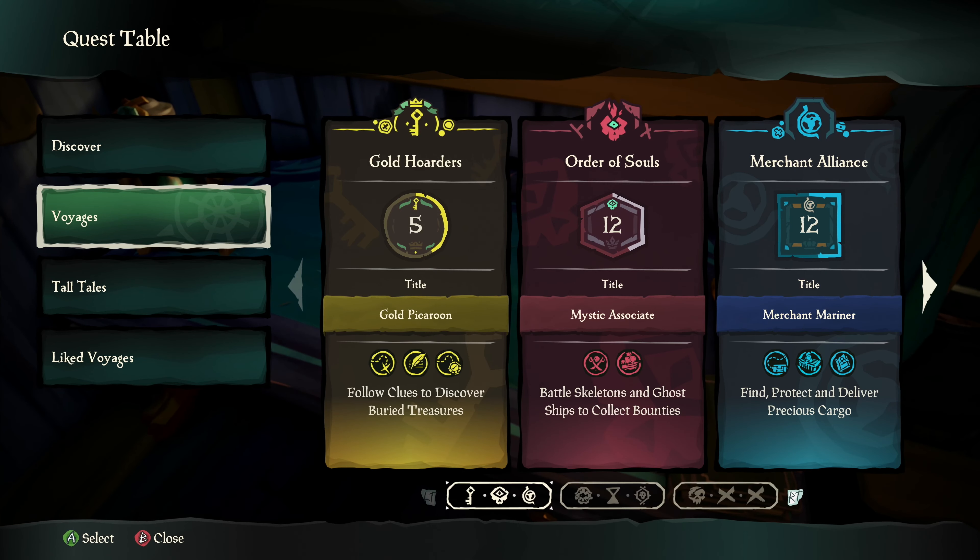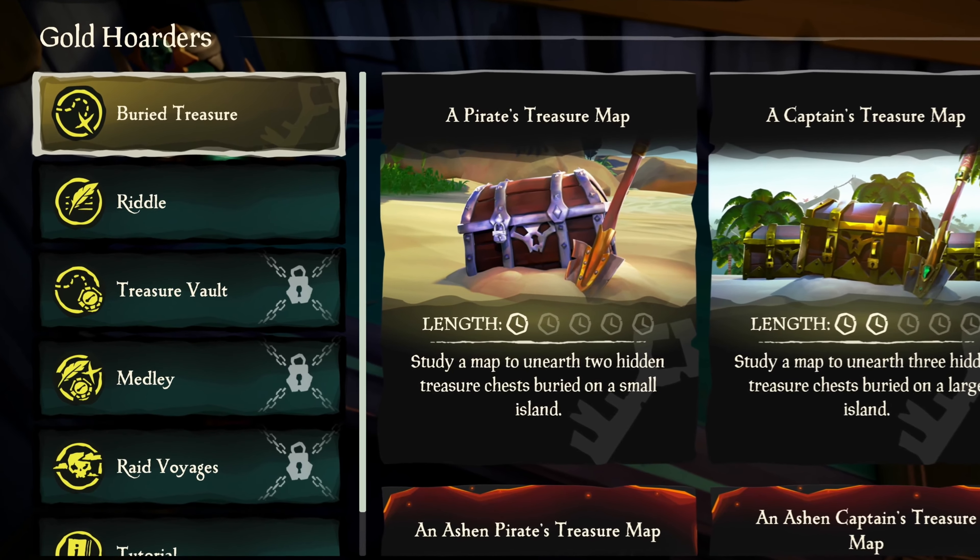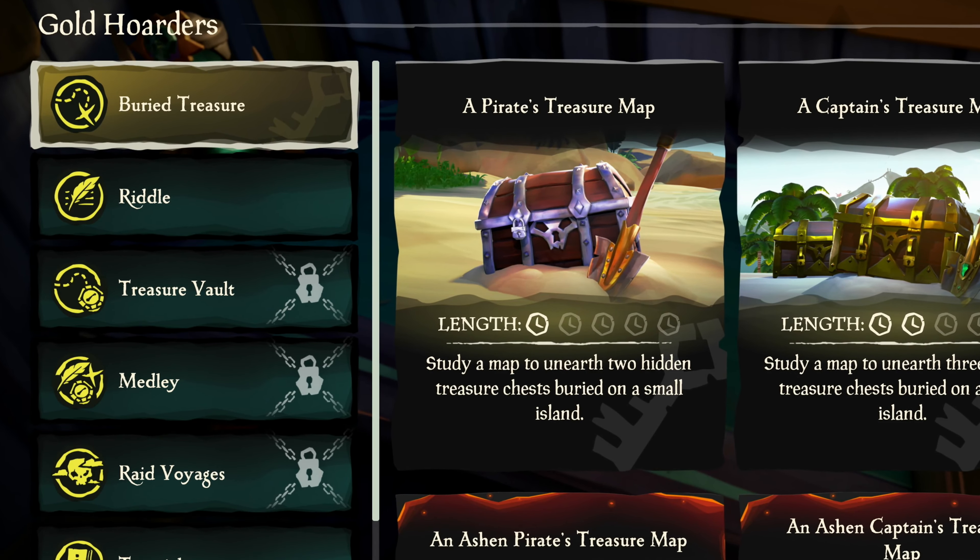It's also the place where you can go and start Tall Tales, resume them, and so on. You can go into a specific trading company like Gold Hoarders, and they'll have all of the quest archetypes down the side of the screen, and you can simply select one and play it whenever you want.